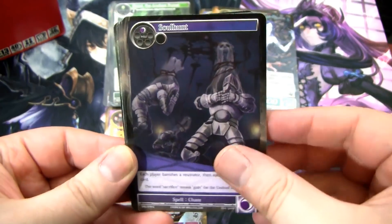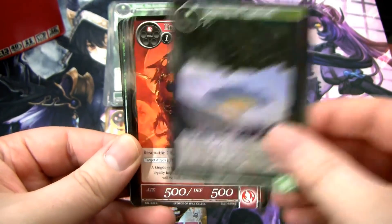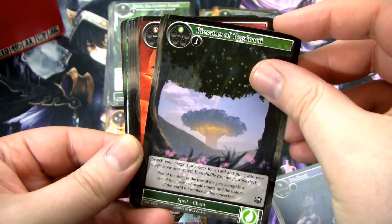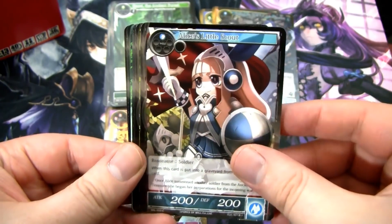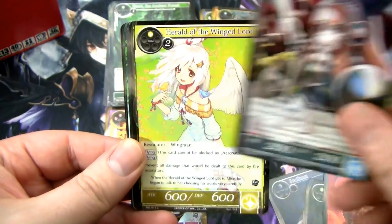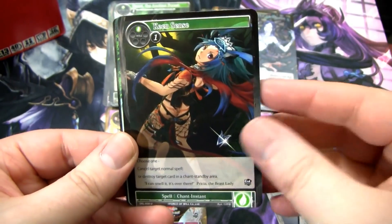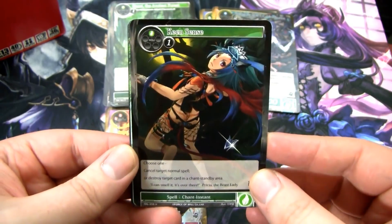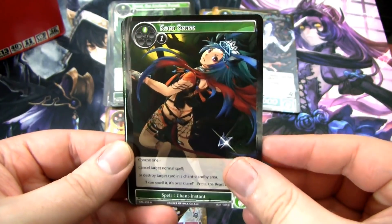Ah, good old Soul Hunt — that's actually a really good removal type. This is a really good card too: Blessing of Geekdrossel. You can search your stone deck for a stone and put it under the Magic Stone. Yeah, it's really good. This is a very good card in the Turbo Gwyber style deck in Wanderer. We have Keen Sense — pretty good cancel spell. Cancels a normal spell, which is anything that's not a Resonator, or you can destroy a Chant Standby Area card, which is actually relevant in Wanderer.